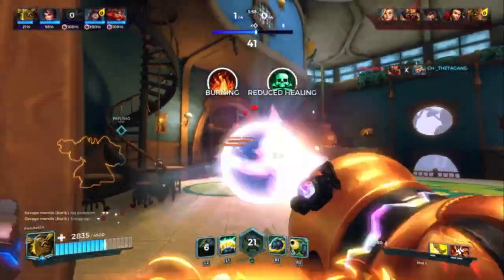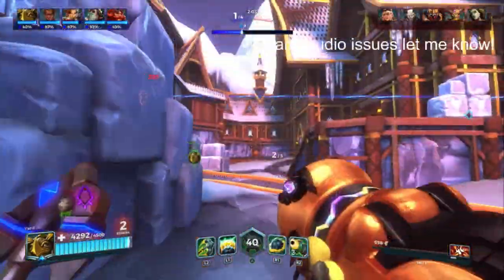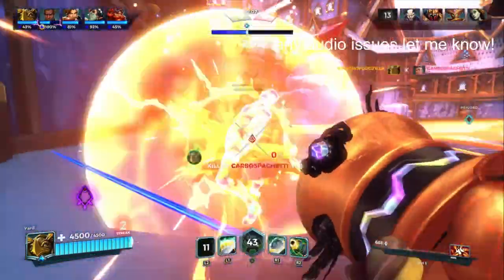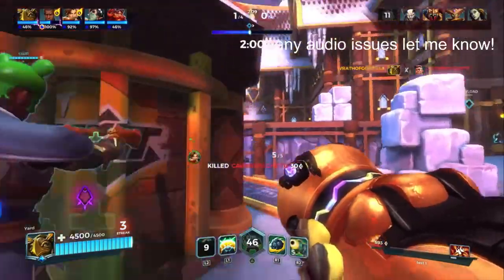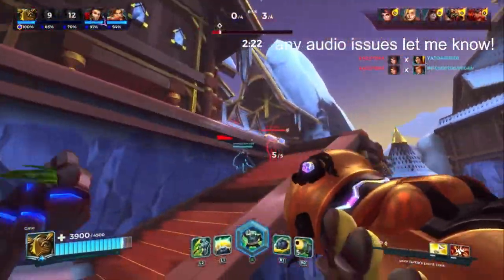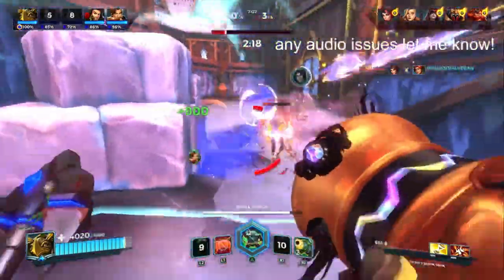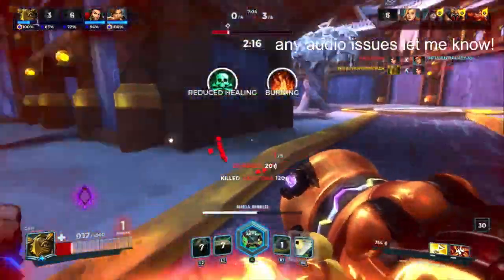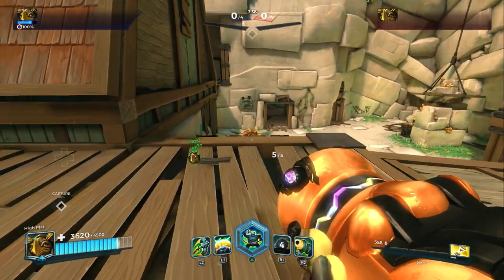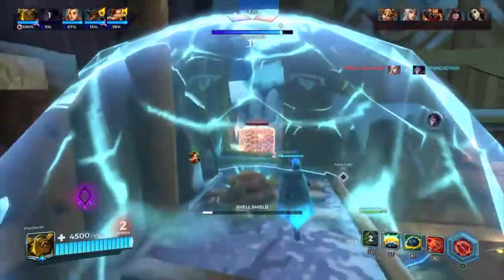Given how big Paladins' hitboxes are, you can do some cheese with the hook where, upon the right angles, you can fire a hook towards a high ground ledge and land the hook, bringing the enemy off the high ground. This is done by the hook just barely hitting the head hitbox of the enemy champion — and the taller the champion is, the easier it is to hook at a steeper angle. Just make sure to aim close to the edge of the high ground, but not too close for the hook to hit the map instead of the player. This tech can also be done in other scenarios, such as hooking in the direction of a descending ramp, and everything said earlier will still apply.